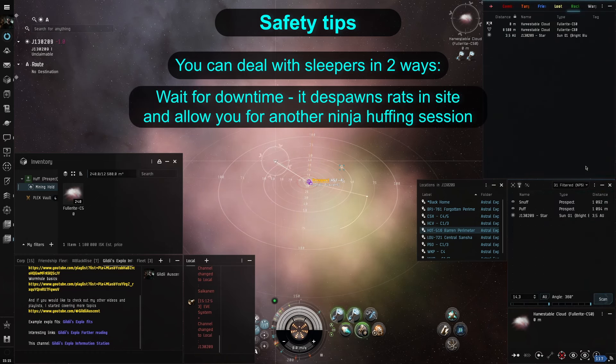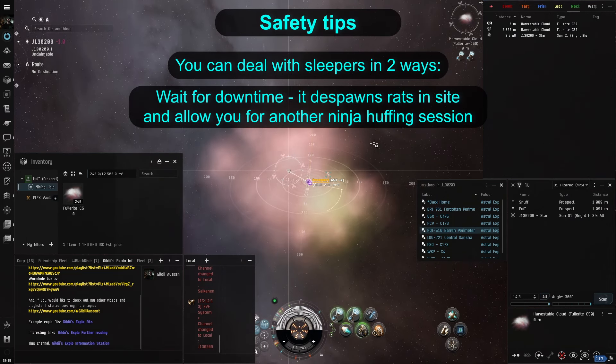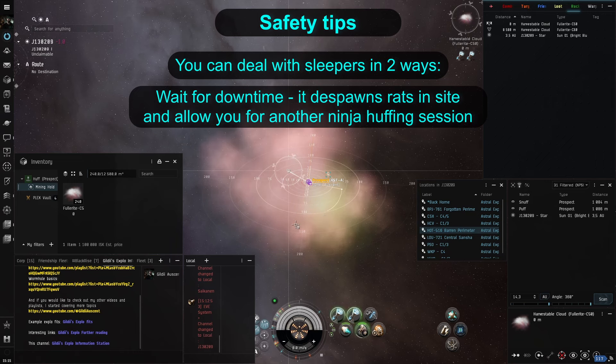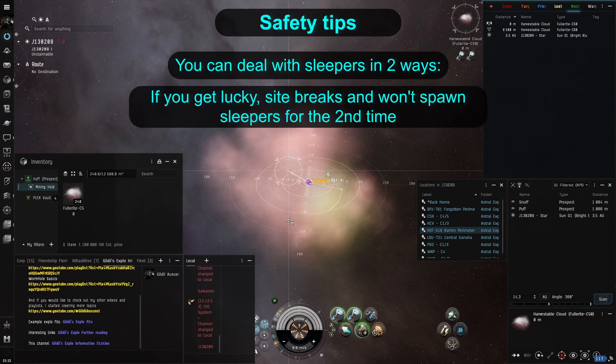Another way to deal with sleepers is to wait them out. If you trigger the site before downtime and huff until sleepers spawn, after downtime they will be gone. Of course, when you get into the site again, you will start the timer again and be able to go through another cycle. And sometimes sites break and won't respawn sleepers at all, leaving you with ISK in cloud form.